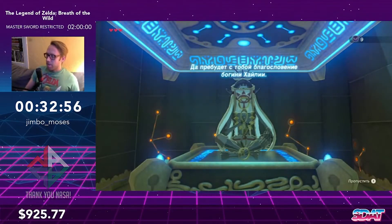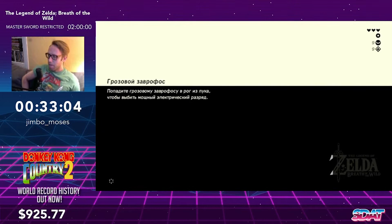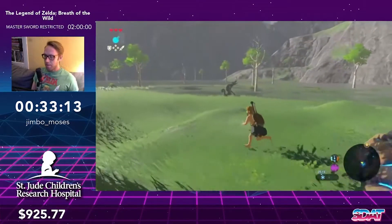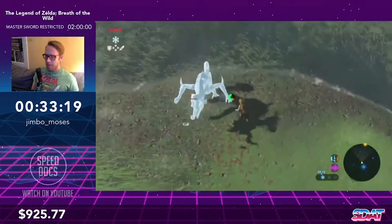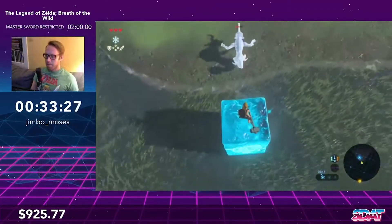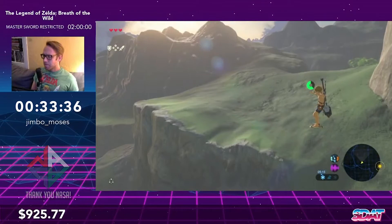Now we're doing a pretty annoying BTB — we're going to use a Lizalfos. These guys have a really weird polygon shape underneath them and wherever you hit them kind of dictates where you go, so I freeze him when he's standing neutral, stand behind him on a cryo block to get some bullet time, and hopefully hit the middle of his back. This BTB has a tendency to launch you either straight up or in the completely wrong direction if you don't hit bullet time exactly right.